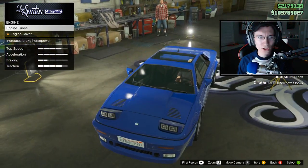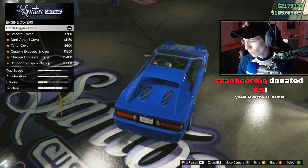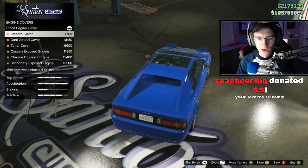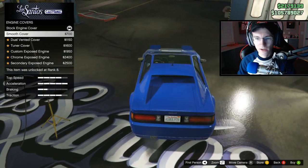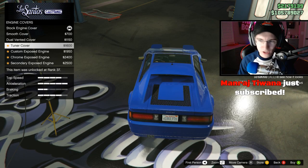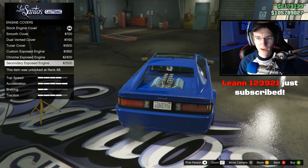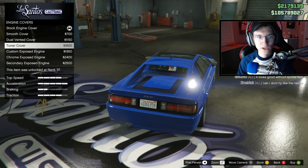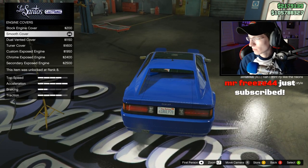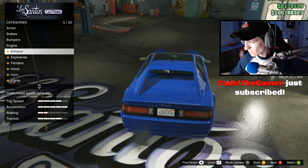After that we have engine tunes, which we've already done. We also have the engine cover, which is pretty cool. You have the stock engine cover, the smooth engine cover which completely covers the back, dual vented, tuner cover, and then the exposed engines — custom, chrome, and secondary. Sean donated $5, says he loves the stream — thank you so much for the $5 donation. You have three exposed engine options and some vented options too. I think I like the smooth one. Since I'm going with a stock look, I'm going to go with the smooth one in the back. Seven total engine cover options, which is kind of cool.